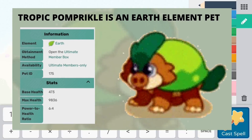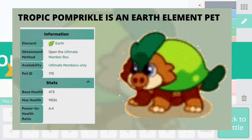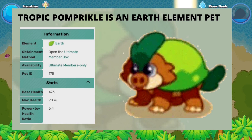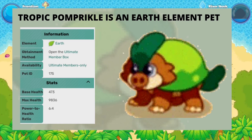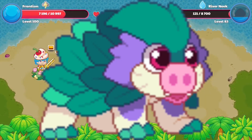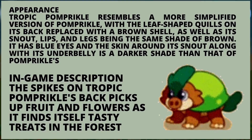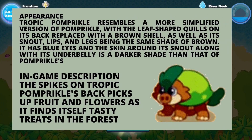So it is the tropical palm prickle. At level 100, the health this pet has is approximately 9,836 health points, and its base health is exactly 437. This is an ultimate member-only pet and it's very similar to the palm prickle. Interestingly enough, the palm prickle has the exact same stats, which does make sense.